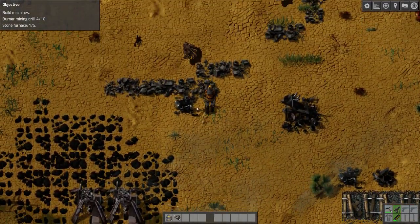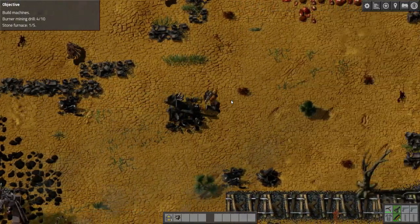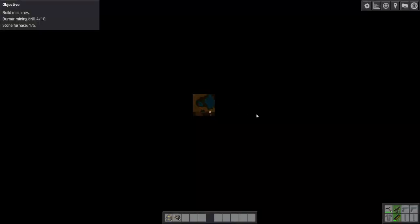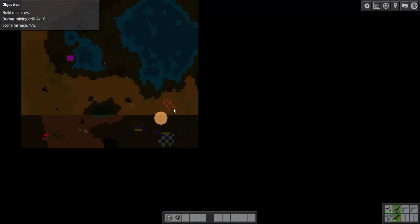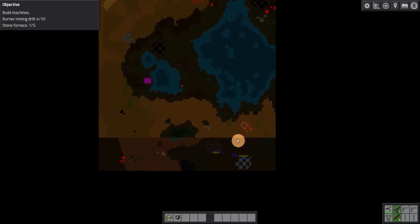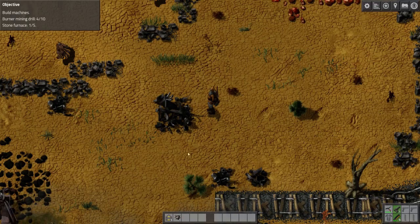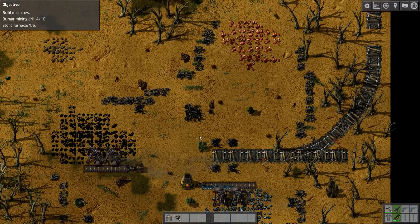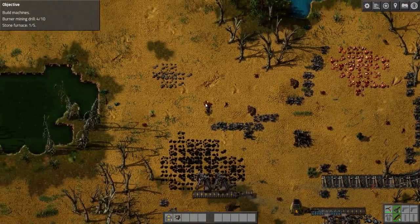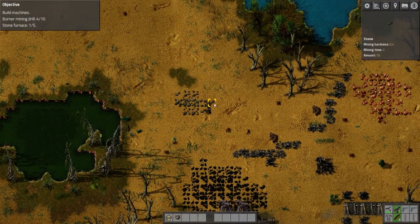Let's go find the stone and manually mine it. If you press the M key it brings up the map and you can zoom right in. Let's zoom out — there's the stone up there. We'll run over to that and mine ourselves some.